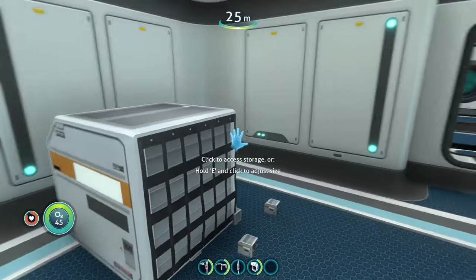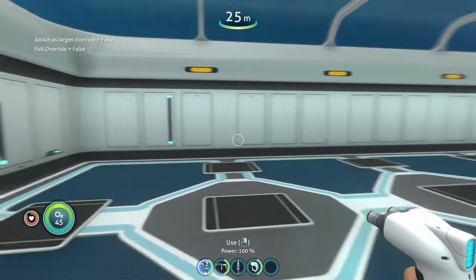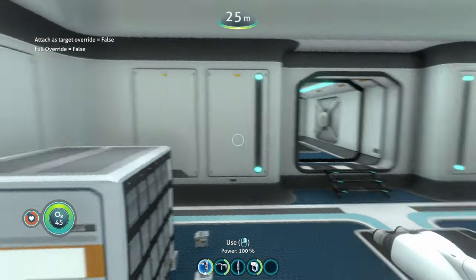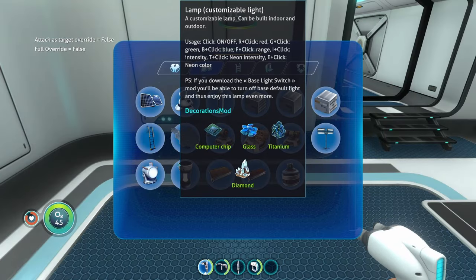You can use the cargo crates as storage and they have pretty decent storage — about the same as your inventory. You can also stack them on top of each other, so you can actually make a legitimate cargo room in your base if you wanted to.